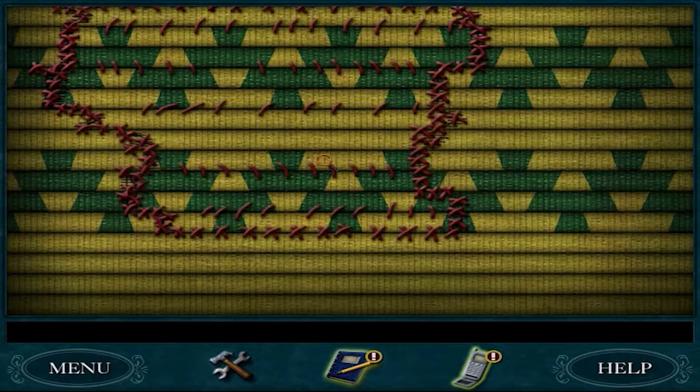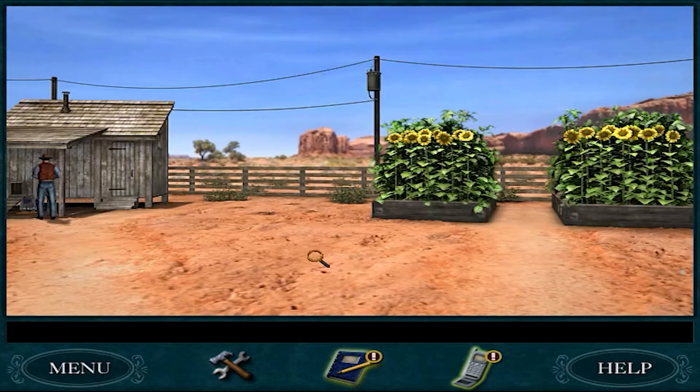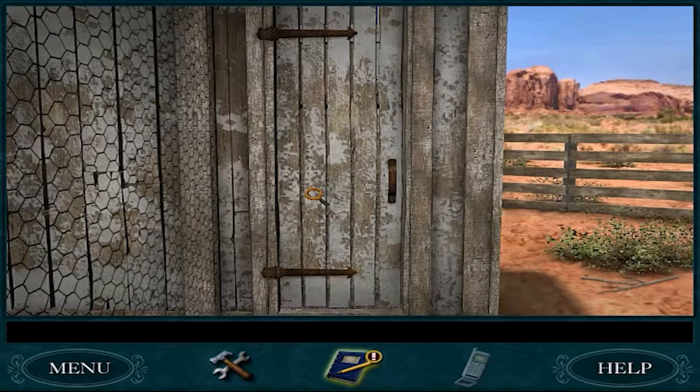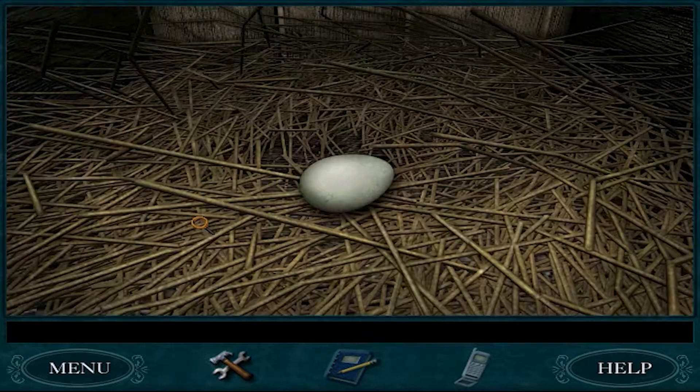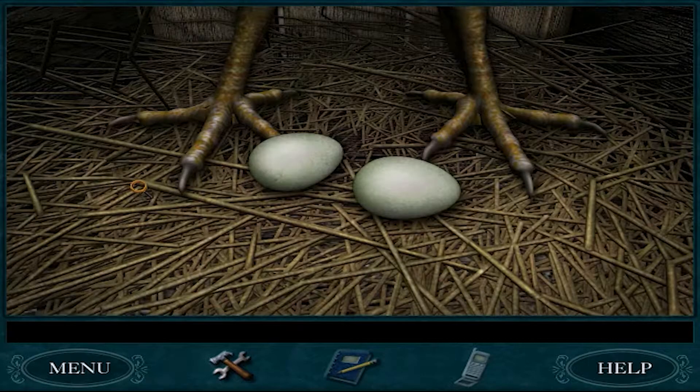Don't forget to finish off the job by putting in the sewing together, whatever. Now we can grab some eggs. Don't mess with the evil chicken of death, because as the sign says, it is the evil chicken of death.